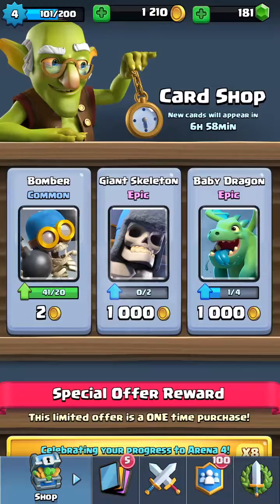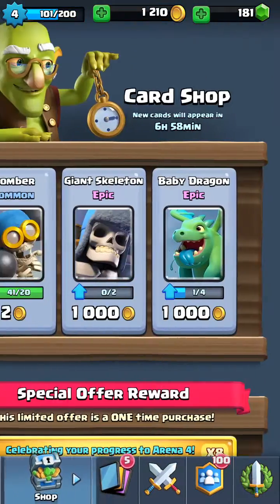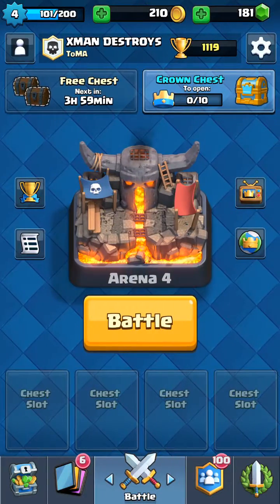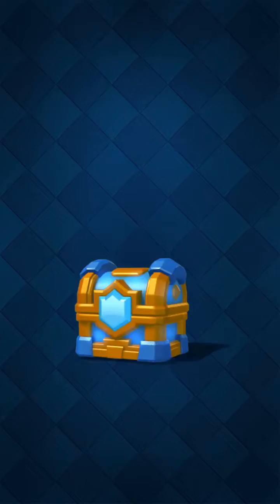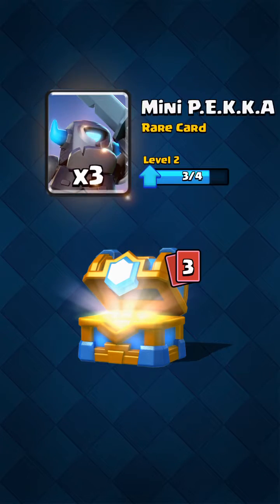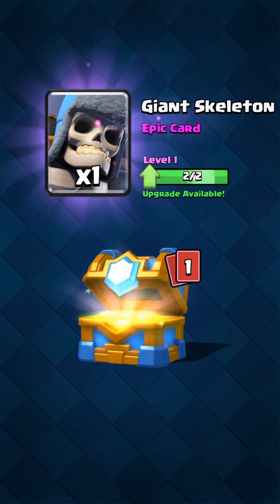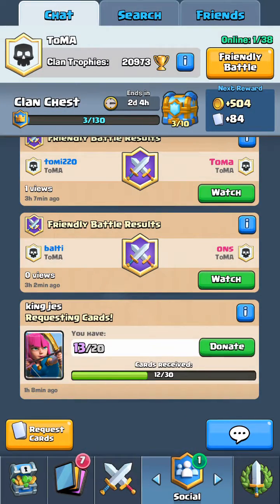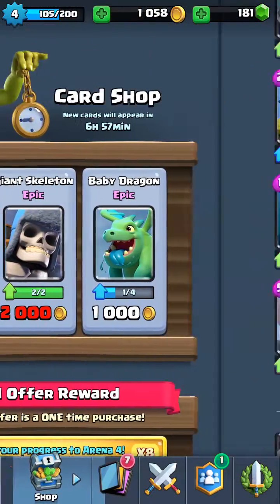Alright, so this episode — should we buy a giant skeleton, guys? I think we should stick with... you know what, just for the heck of it, let's buy it. So we got the giant skeleton now. Yeah, hopefully this will be a good episode. We also got a clan chest — we got 6 out of 10. Let's see who we get. We got the rocket. 3 pickers, 10 bomb towers, giant skeletons, 123 tizzles. Why did I even buy a giant skeleton? I didn't even need it. Well, that's still cool. We can upgrade a lot of stuff.